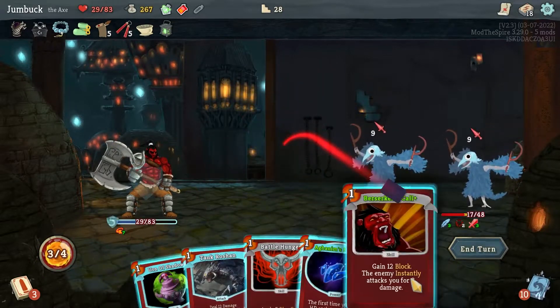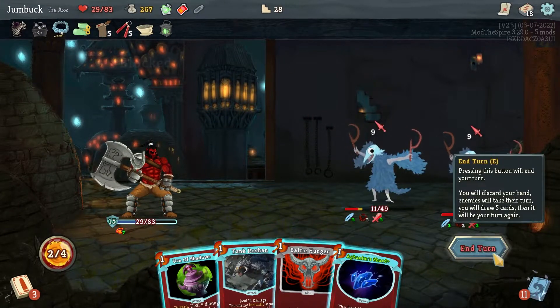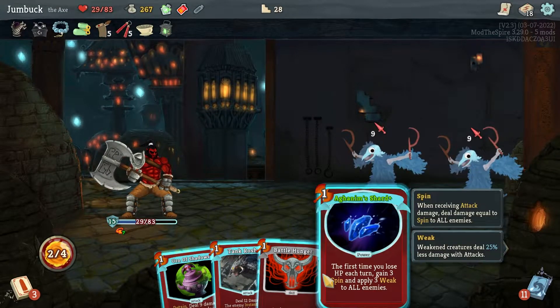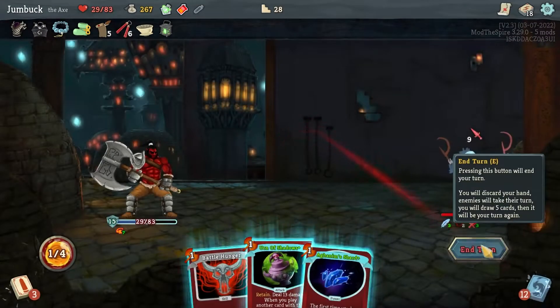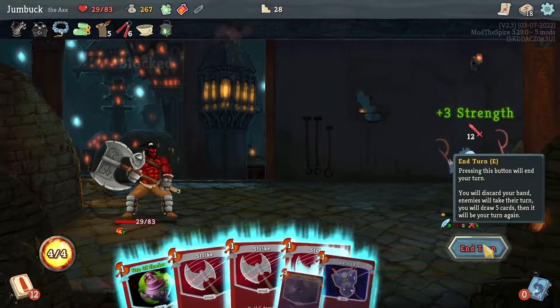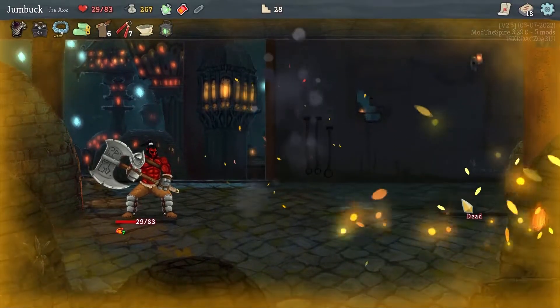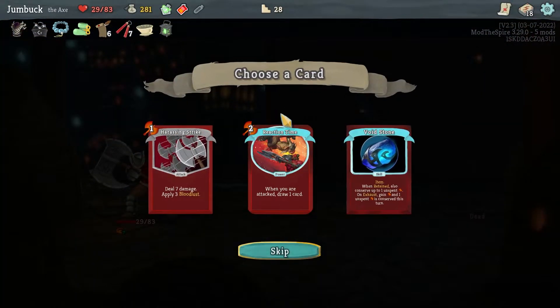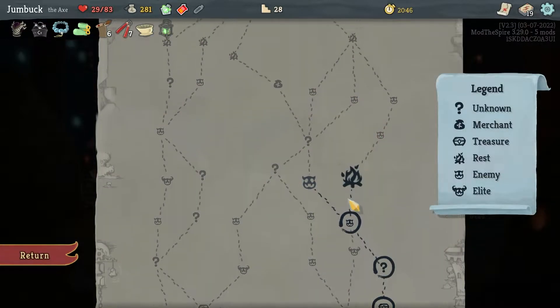I'm not gonna get anything else from this fight. Unless — sick luck! Good Kind Look. Reaction Time: when you're attacked, draw one card. Okay, that can actually be kind of ridiculous. Let's go with it. Can I smith it into anything really good? One cost — I'm not happy with that.